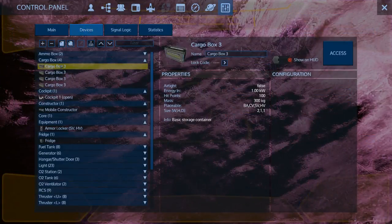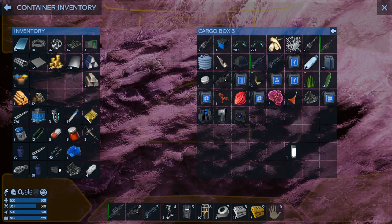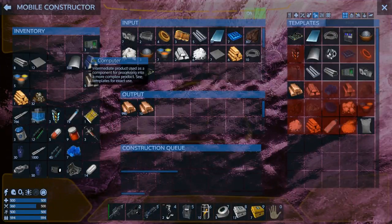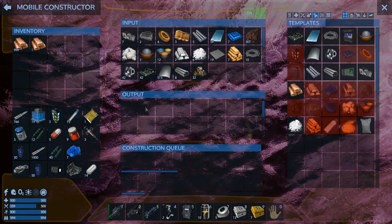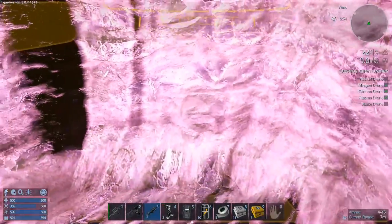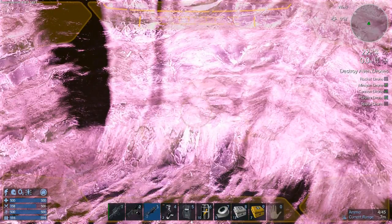Now let's put this in the cargo really quick — don't need to have all this out, I'm taking up space. Put that in there, and then we can just put that in the constructor. Good, well, I am going to keep mining this out, and I will meet you at the next chore. See you in a bit.